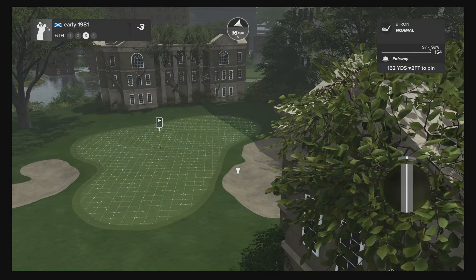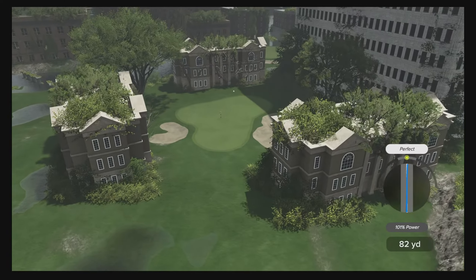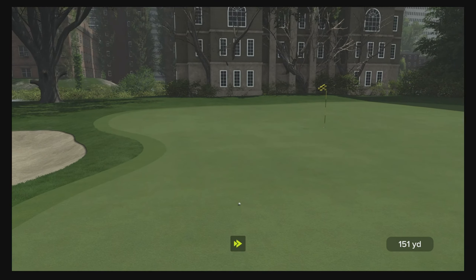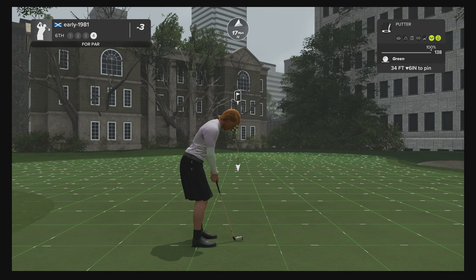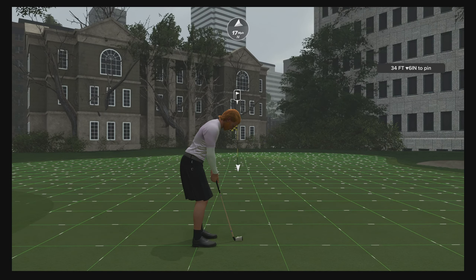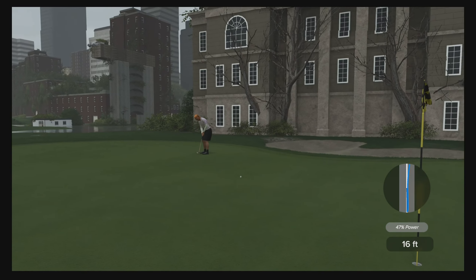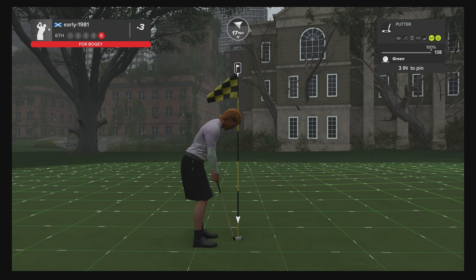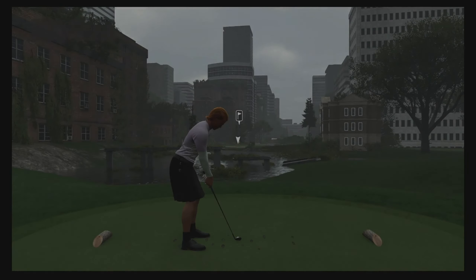Nine iron with full top spin, hanging it out to the right hand side, playing the wind, hopefully get this close to the pin. Lovely strike — a really great strike. The yardage didn't take me as far as I'd like, the wind really moving me, and it's a 34-foot putt. Tiny bit of movement in this, going right edge of the cup. Hopefully get the weight and the read. Just typical of how my game's going the last few rounds — I just cannot seem to get a rub of the green. But as they say, everything evens out.